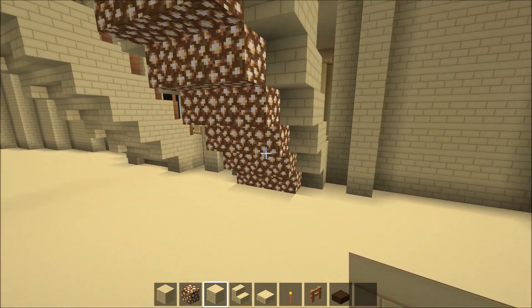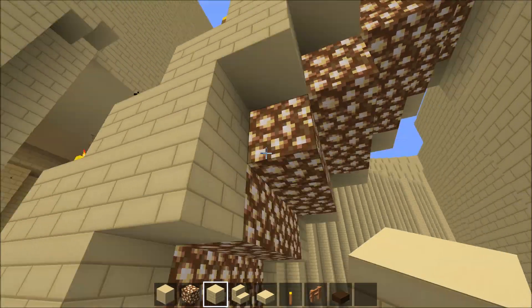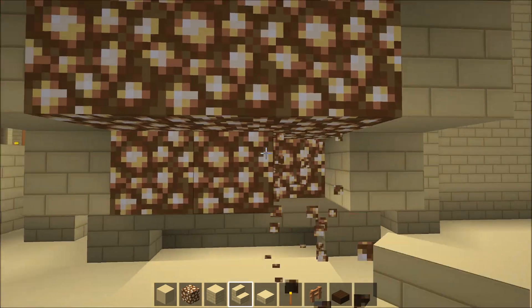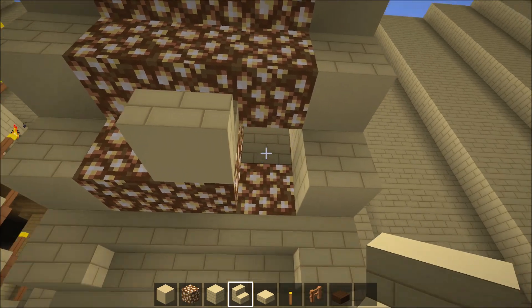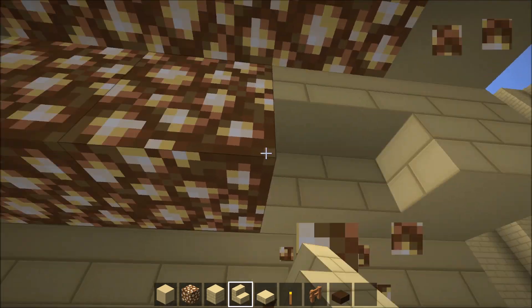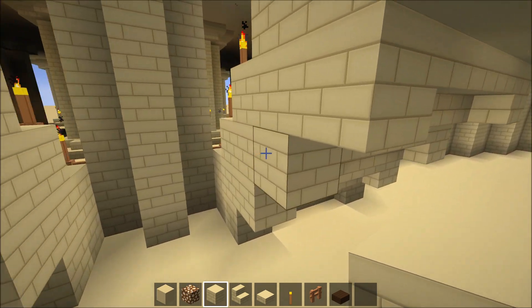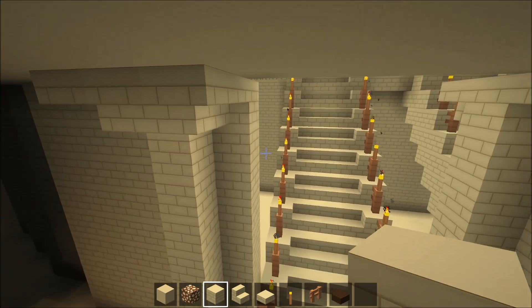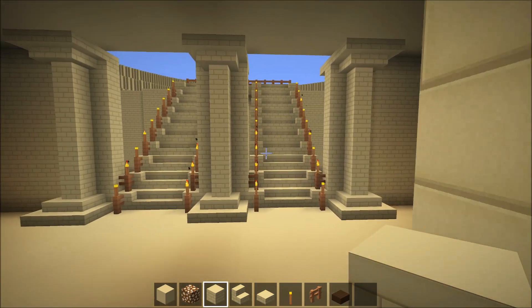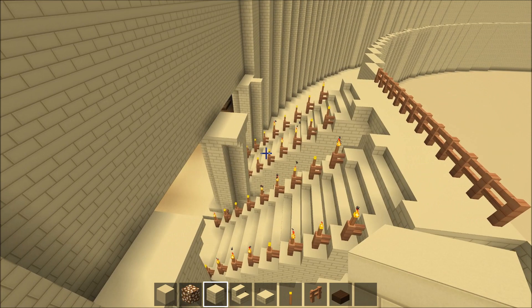So do the same thing for this one. And now your first floor entrance is done. Looks pretty sweet right — now is it missing anything? Nope, looks perfectly fine to me. Wonderful.